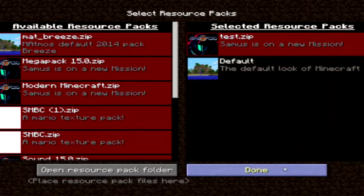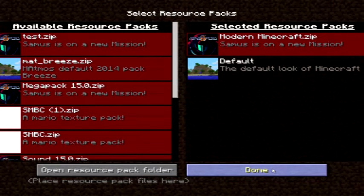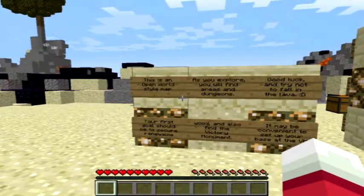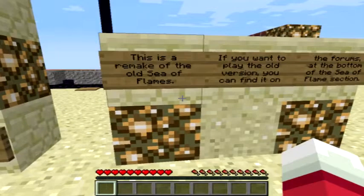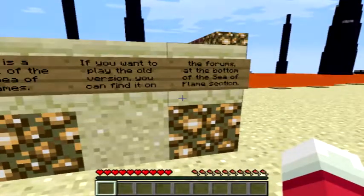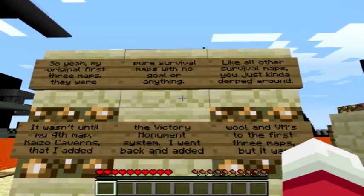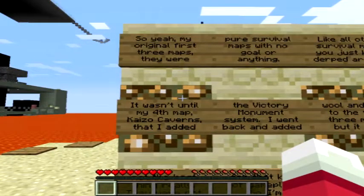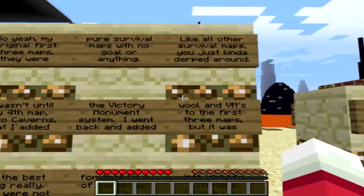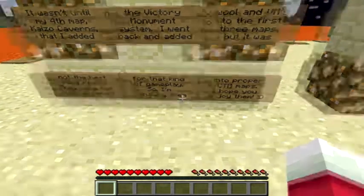Now we're going to put on a resource pack to make armour invisible, just so we can see my skin. This is a remake of the old Sea of Flames. If you want to play the old version, you can find it on the forums. My original first three maps were pure survival maps with no goal. It wasn't until my fourth map, the Kaizo Caverns, that I added the Victory Monument system. I went back and added walls and Victory Monument to the first three maps, but they were not quite designed for that kind of gameplay, so I'm remaking them into proper maps.